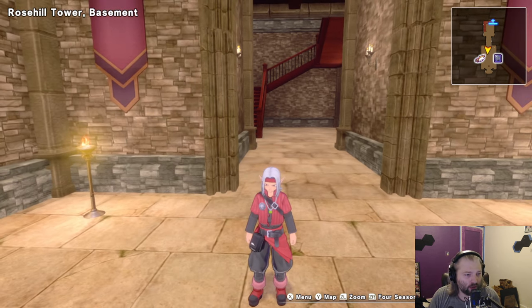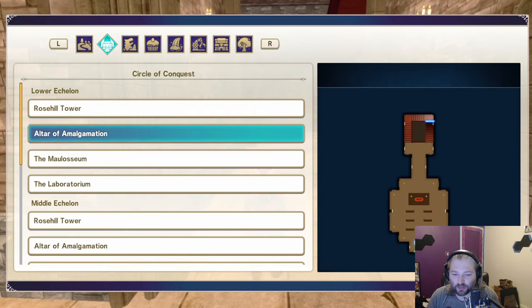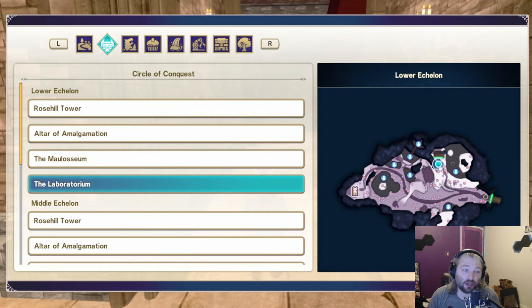I'm going to go do one and then kind of list off where you could find them, give you an example of what they are, where they are, what you can get out of it. And of course, it's not a Plat guide unless I put the Game8 guide in the description as well. I did discover these, but I didn't know all of them — Game8 is fantastic and they just knew everything.